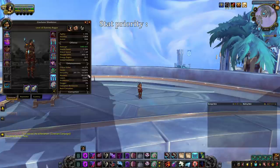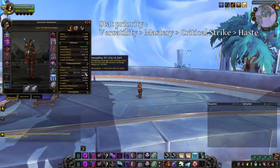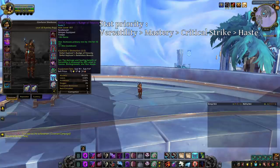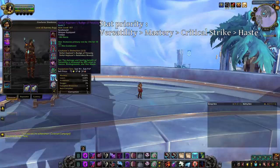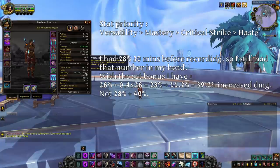As a sub rogue in PvP, your stat priority is Versatility, Mastery, Critical Strike and Haste. Versatility increases all your damage done and reduces all of your damage taken. It is a stat that makes you more deadly and also more resilient. In addition, there is a PvP set bonus on PvP trinkets that increases the damage and healing benefit of Versatility by 40%, increasing its value even more. Be careful — this is not plus 40% damage, it is plus 40% of your Versatility value in damage. For instance, I have around 28% Versa, so the set bonus gives me 40% of that in damage, which is around 11%.